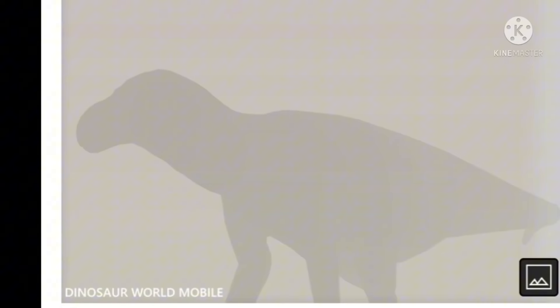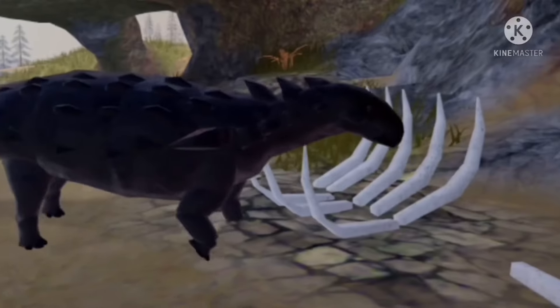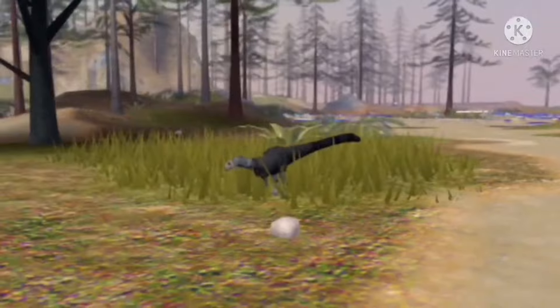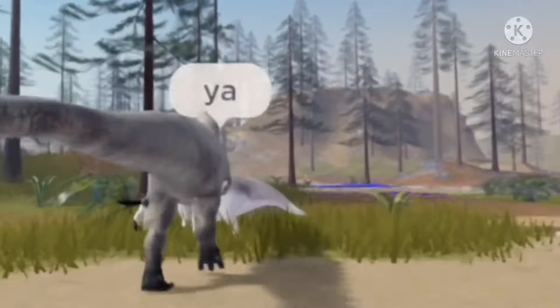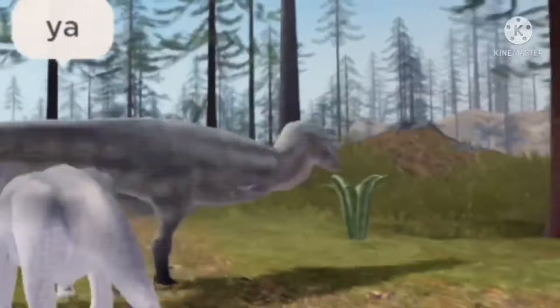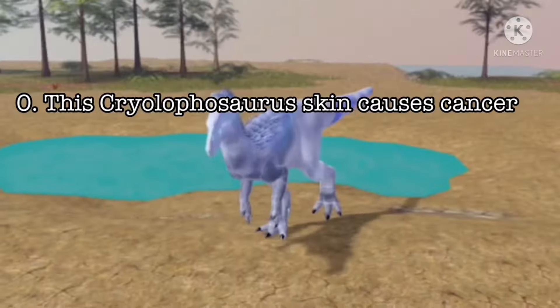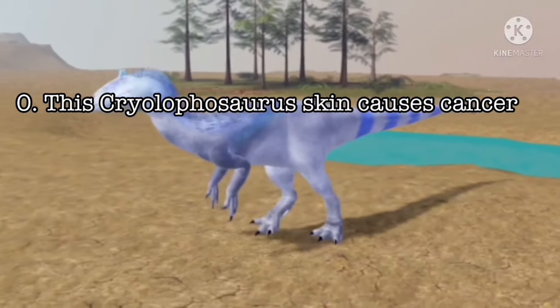Number 7: Iguanodon is confirmed to be in the game. Number 8: You can no longer eat bones in the Coast Cave. Number 9: Leaellynasaura is the only scout in the game. Number 10: Most dinosaurs spawn in wetlands. Number 11: Magyarosaurus is the only titanosaurid in the game. Number 0: This Cryolophosaurus skin causes cancer.